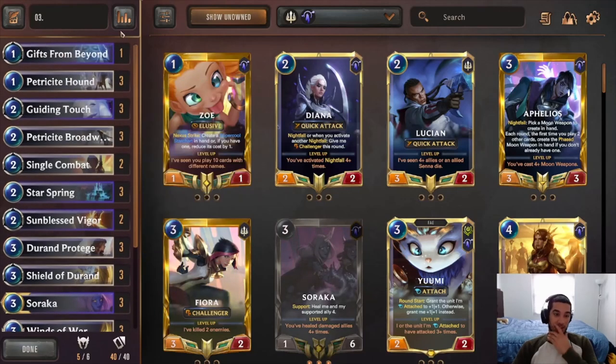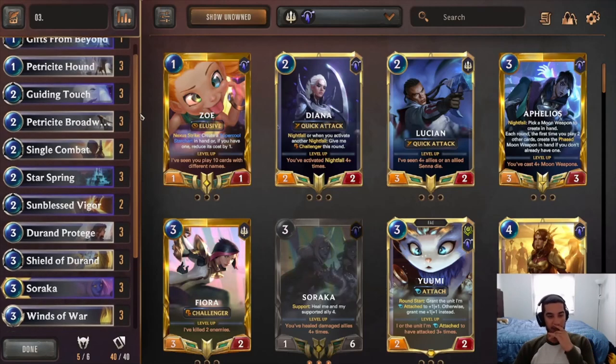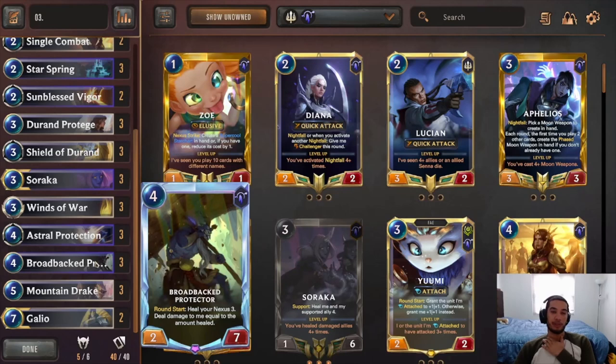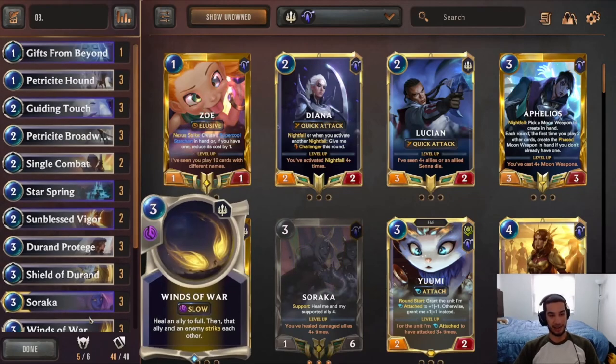This is a really fun deck that I've really been liking — this version of Starspring. One last thing I wanted to mention before we move on to the games: there's a funny interaction between Brother Protector and Galio. If you have a leveled Galio in the field and your Nexus is damaged, the Brother Protector will trigger the rally right away at the start of the turn. So if it's the opponent's attack turn and your Brother Protector is healing your Nexus — damaging itself — the Galio gets triggered. So right away, you have a burst speed rally on the opponent's attack turn.